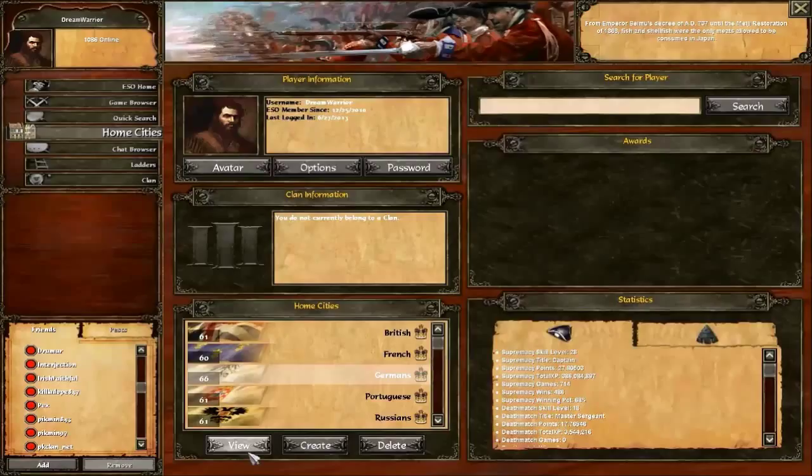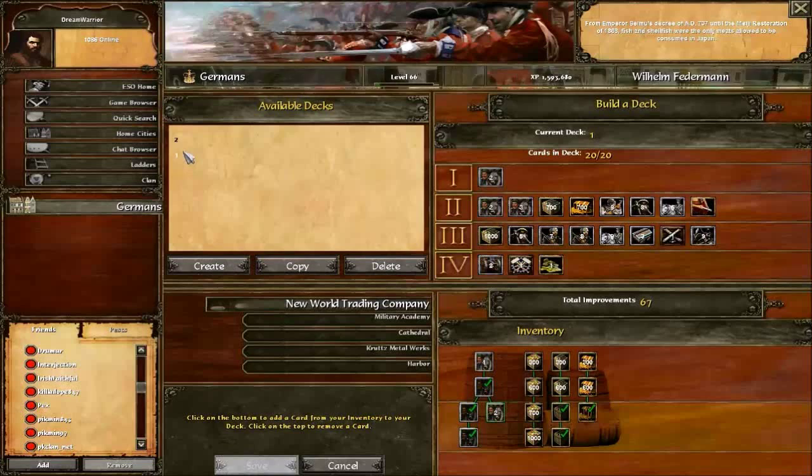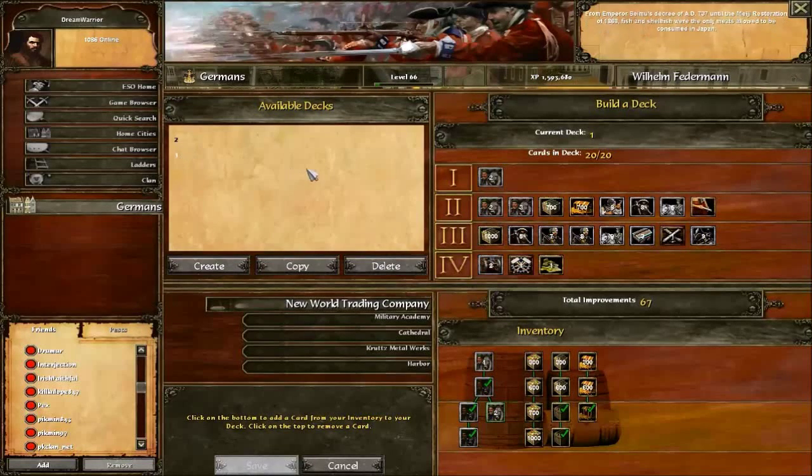Let's start with the deck. I don't ever play water with Germany so I have no water decks — these are just land decks. Usually I perform 1v1 tower rush with Germany; I tower rush, it's very effective. You'll see that in the second part of this video.